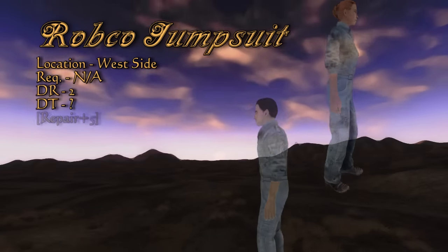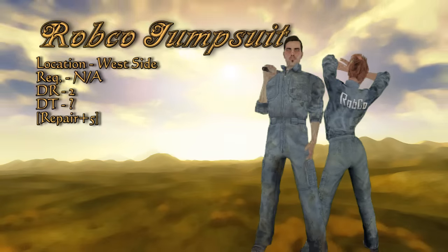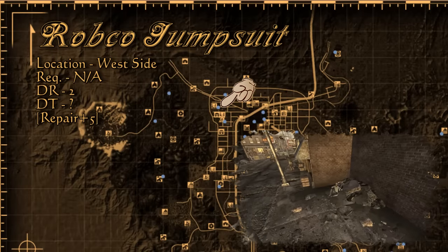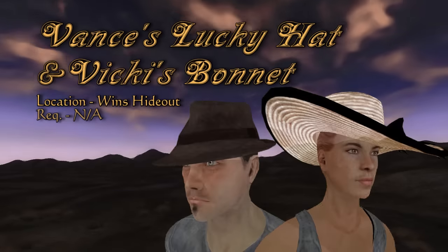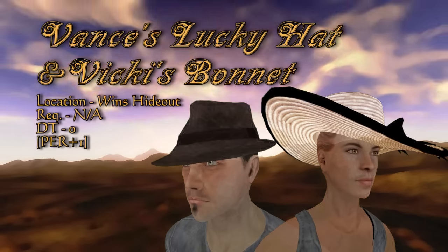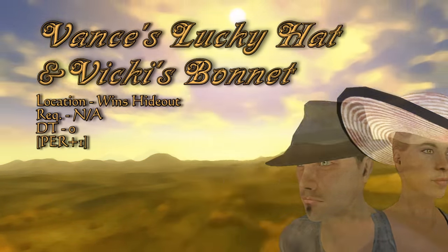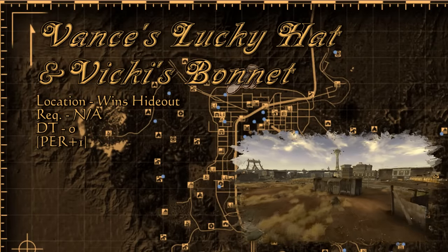If your resume happens to include robot repair, you may want to claim the now one-of-a-kind Robco jumpsuit. The NPC wearing this goes by the name of Dermot — he can be found in Westside out in the street or in the hotel, and rest assured no one will miss him. You may recall the ordeal of getting Vance's submachine gun, but Vicky and Vance had headwear as well. Both identical in statistics, they are worn by a couple called the Winds, whose hideout is a fair distance north of Westside.